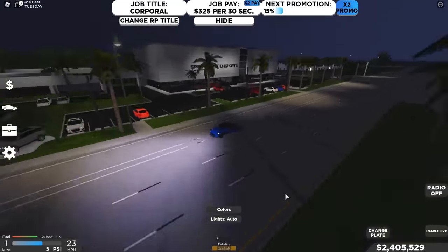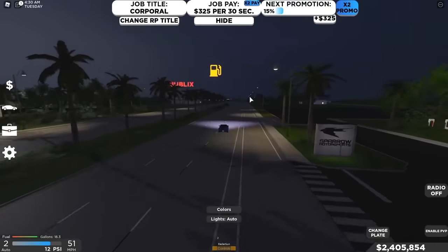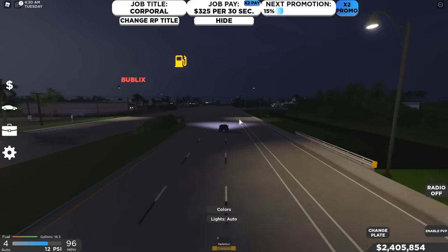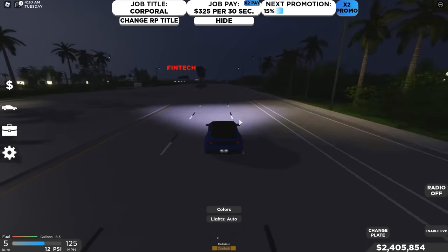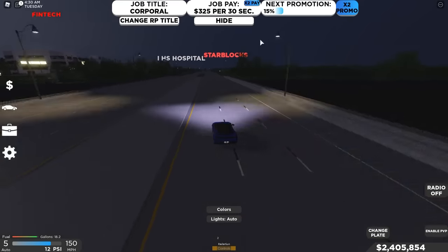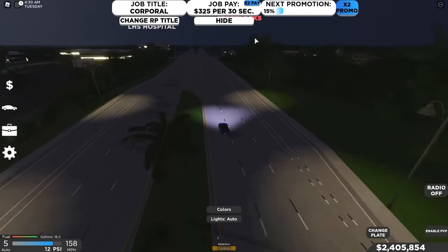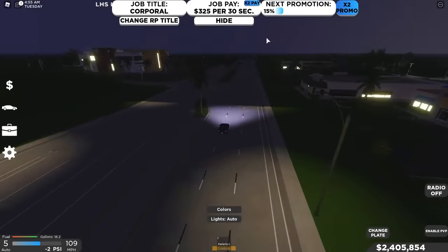To get to the hospital and Star Blocks from the dealership, just keep driving straight down the main road. The huge landmarks in the sky will help guide you. Just past Vintech and behind it there's a hospital and Star Blocks. People love to RP in this area because the buildings are really nice.